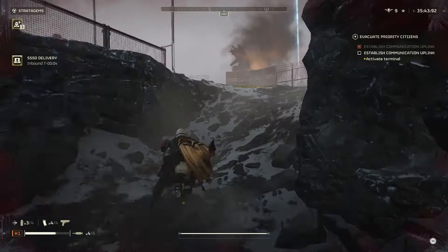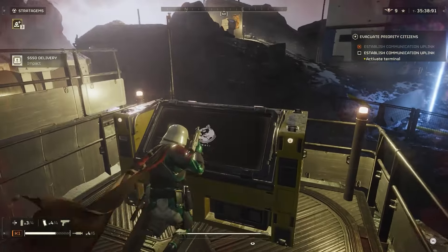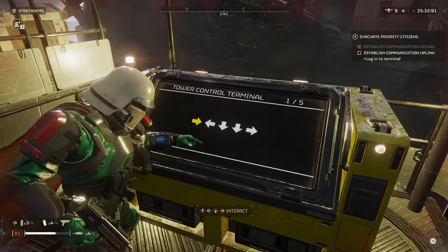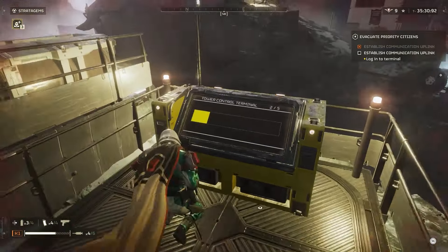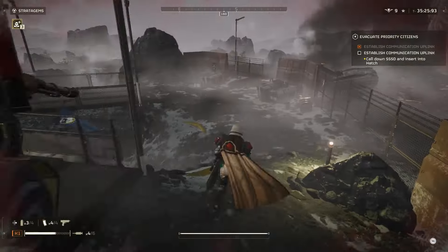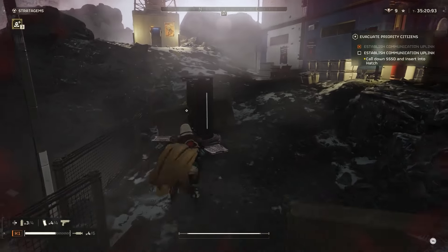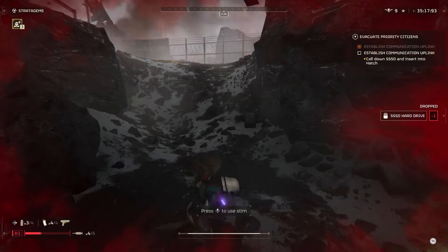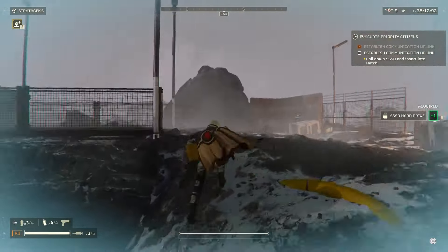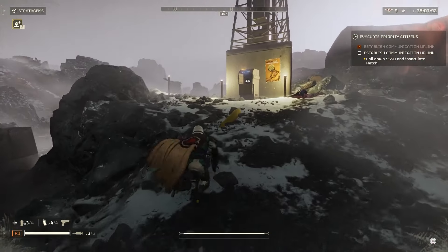Right now we're calling in this SSD. Our lasers should be up pretty soon. I don't think some of them have detected us yet since we did spawn our hell pod away. Let's go ahead and do this one — activate it, then get back down. Phase two. Now let's insert this. They're already on us again, so let's just run up here and pick this up.